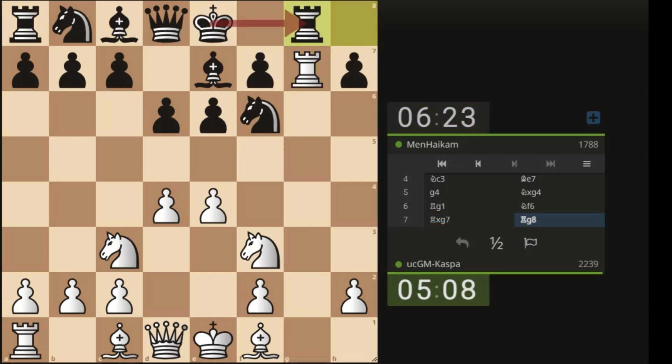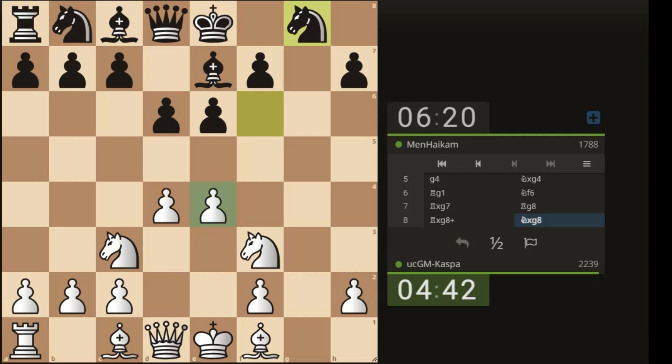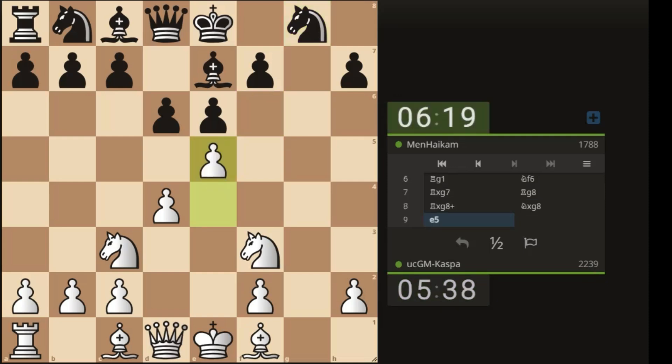Rook g8 by black — I should just exchange rooks. I'll go bishop h6 so that if rook takes, I take back with my bishop. Actually, let me just take the rook. Knight takes g8 — so pawn to e5, just expanding in the center. I still have to develop my minor pieces.